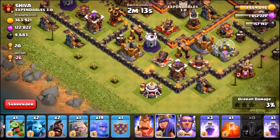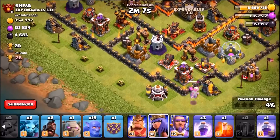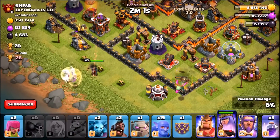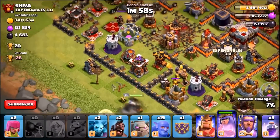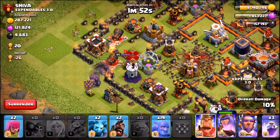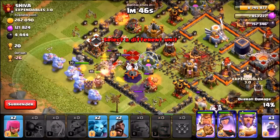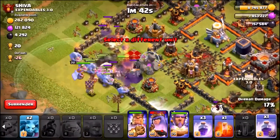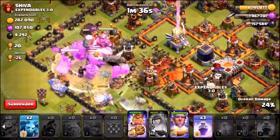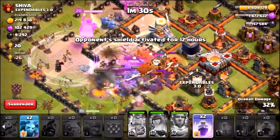We're going to drop in the second baby dragon to take out those collectors and hopefully the archer tower. Then the queen walk is going to start and hopefully she takes out the gold storage and swings to the left-hand side joining the rest of the troops. We're going to use both golems — there's one in the CC — there go the Barbarian King and bowlers, and we have two hog riders. I was meant to use them to draw out the clan castle but forgot, so we're using them anyway. Going to have to pop the queen's ability — she didn't come to the left-hand side, but that's okay. Using the poison spell early, there goes the Grand Warden's ability. I accidentally used the Barbarian King's ability too, but it doesn't matter.